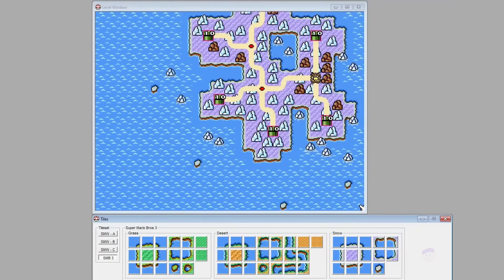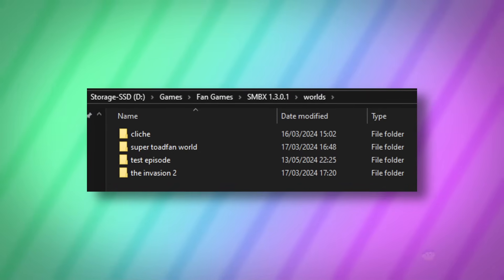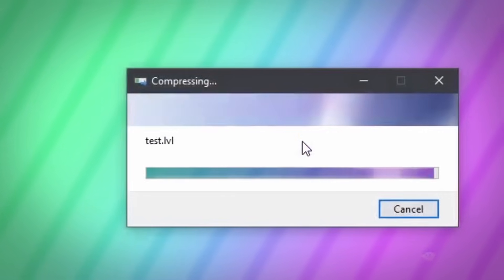The only real thing the world editor lacks is the ability to link multiple worlds together — you've just got one overworld per episode. But you could always build separate parts of the map far away from each other and link them via pipes. These worlds, or rather episodes, are basically just folders saved on your computer containing the world map, all your levels, and even custom music or textures, so you can share them by zipping the folder and uploading it anywhere online.